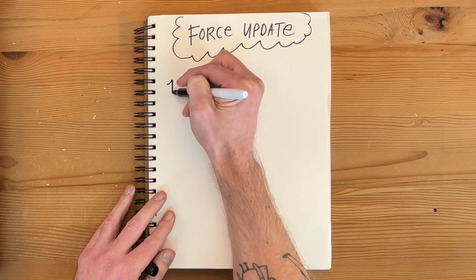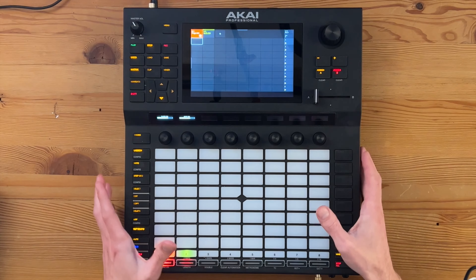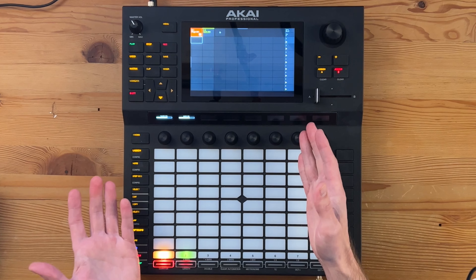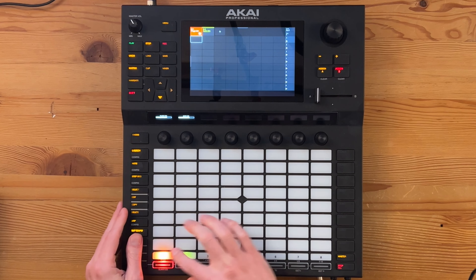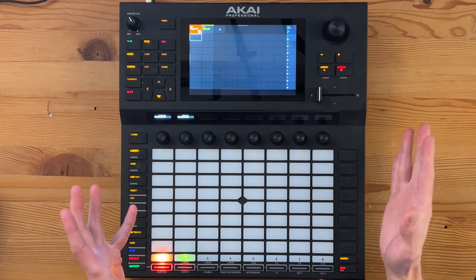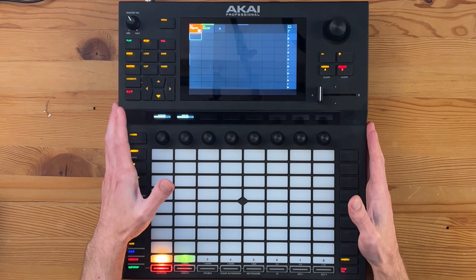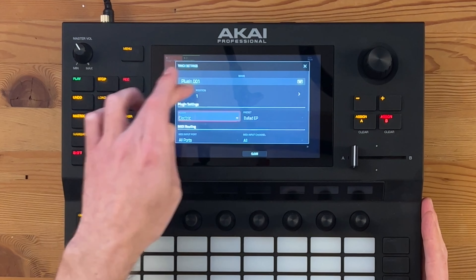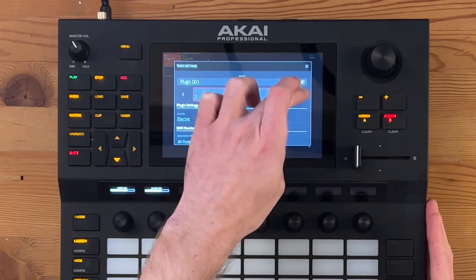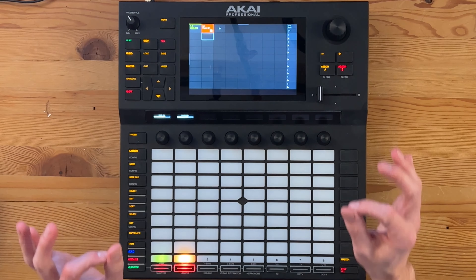My favorite thing about the new update: number one is the ability to rearrange tracks. Haven't we been waiting for this one for such a long time? The old method would be copying, pasting, and deleting around — playing this game of leapfrog. And I want to see a show of hands from anyone who's deleted the wrong track by accident. Now it's really nice — you just click up here at the top, change the position, and move it around to wherever you want. Ta-da, you're done. See how simple that is? Love it.